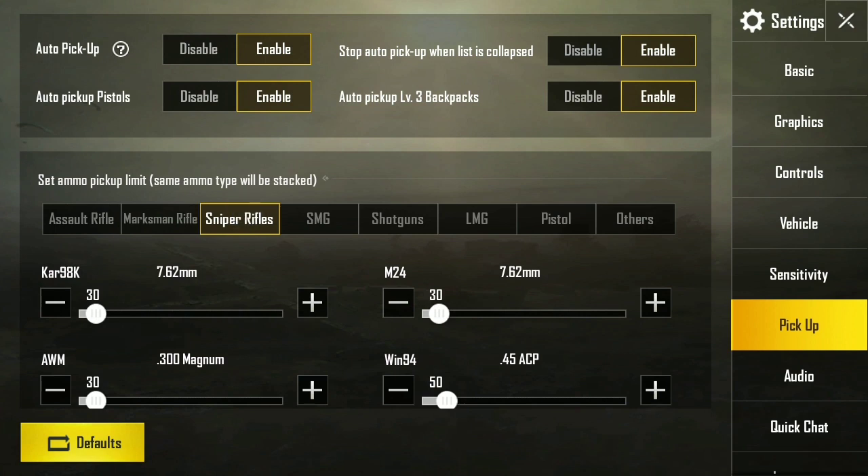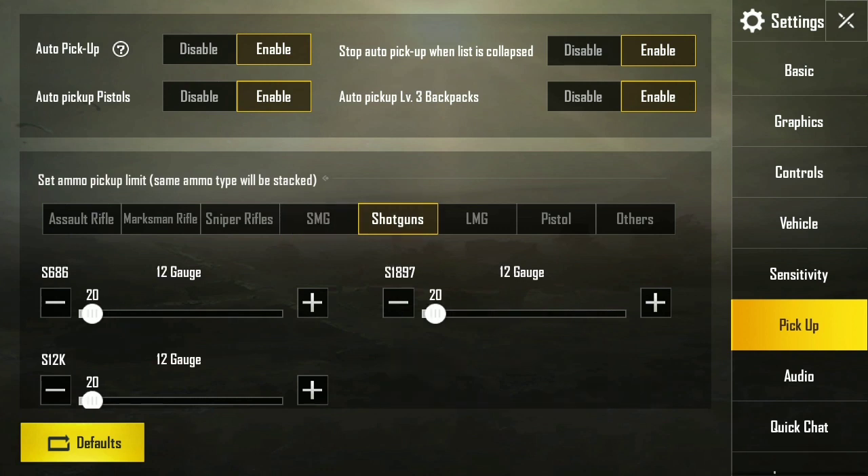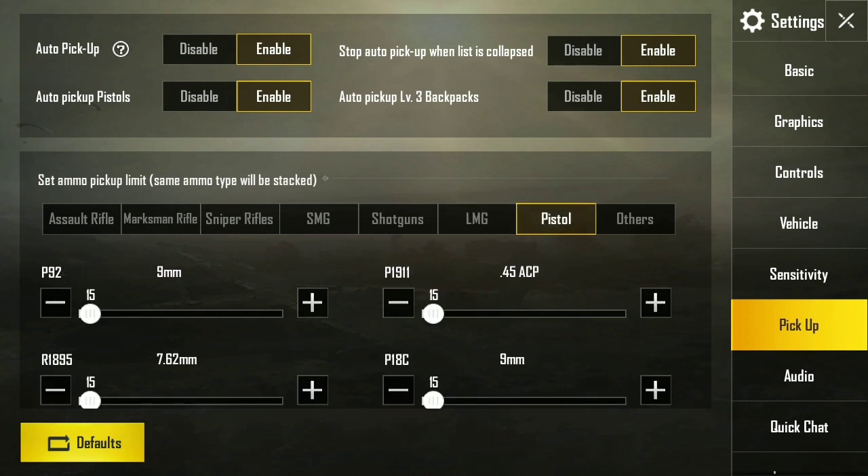For SMGs, around 250. For shotguns, the S12K should carry around 40, and for the other shotguns 20 is good enough. For light machine guns, the M249 should be around 300. For pistols, the P92 should be around 40 to 50, and the others should follow suit.